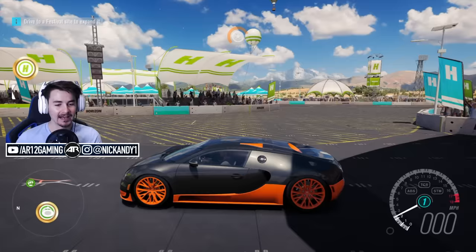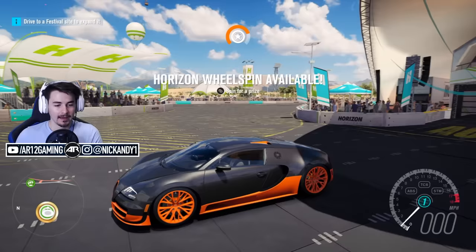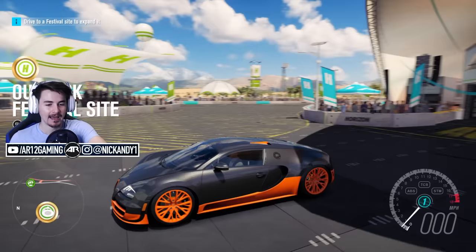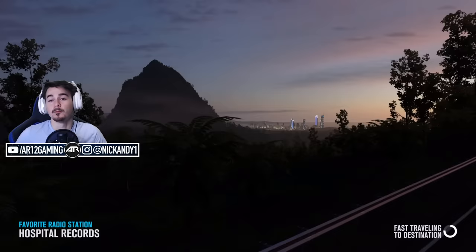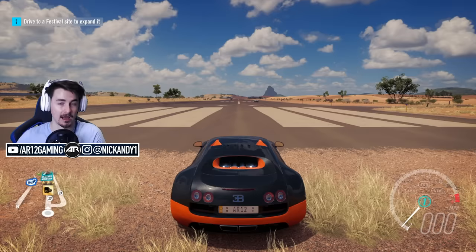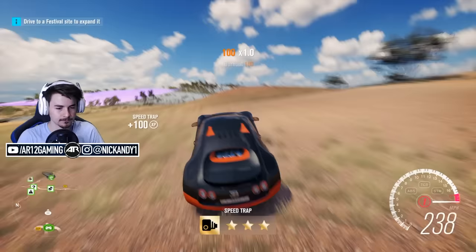I've also done a couple of other things to this Bugatti Veyron. We are running 10 times the amount of grip on the tires compared to a normal one. And this might look like a Bugatti Veyron, however on the front it's actually an Aston Martin Vulcan, in the rear it's a Ferrari FXXK, and the profile of the car is the Jaguar D-Type. Basically, what that means is we've got a hell of a lot of downforce but also almost zero drag, so we're just going to punch a hole in the air and fly.